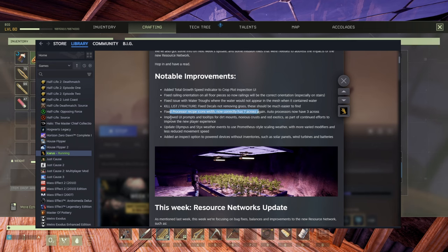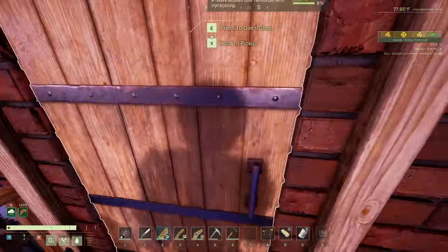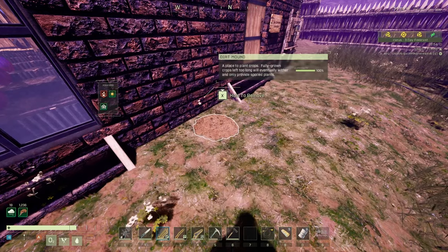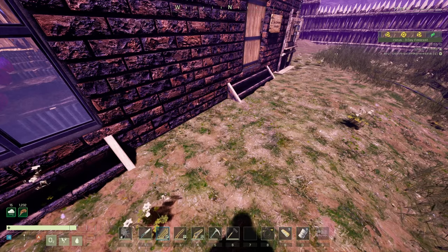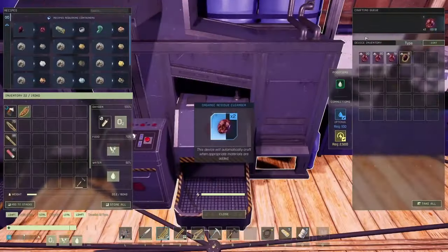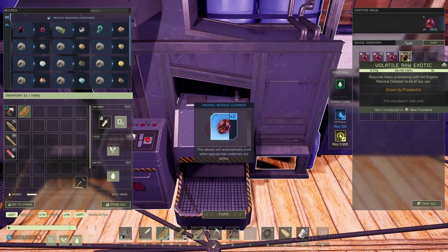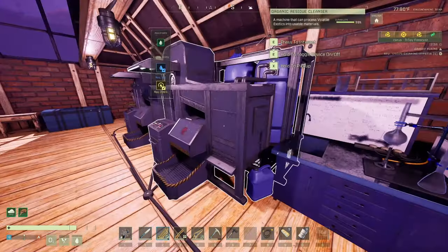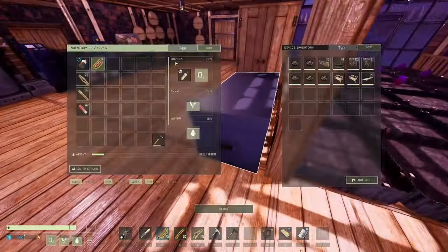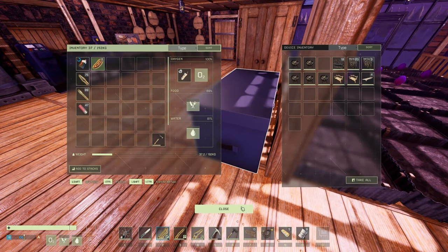Improved UI prompts and tooltips for dirt mounds, noxious crust, and red exotics. I don't know how the UI tips were before, but I put a mound in here — I'm guessing it's these guys. Bye bye red exotics, we have some up top — I think they modified something with them. Either these guys or these guys — they have something modified with them. It was noxious crust. We have some railings in here, let's see about those.